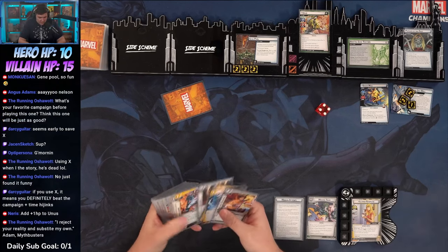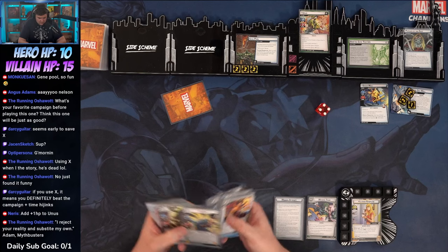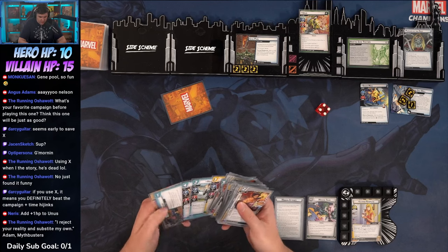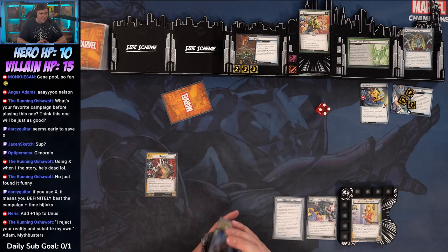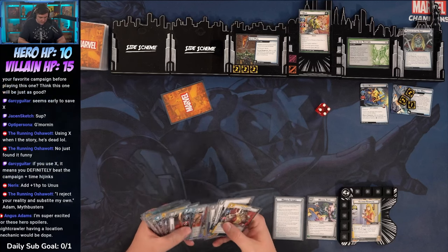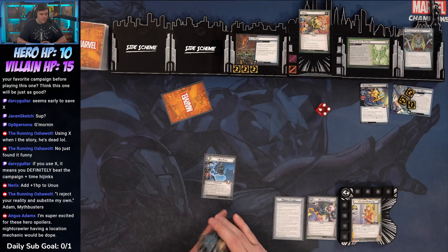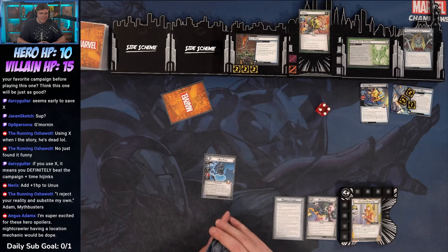We draw up to our hand size — got six cards including Soul Strike and Mission Leader. Call for Backup is huge here for Colossus. Build Support could get us an X-Jet. I think I'd rather go Call for Backup than Build Support, so we'll toss Soul Strike and Build Support.